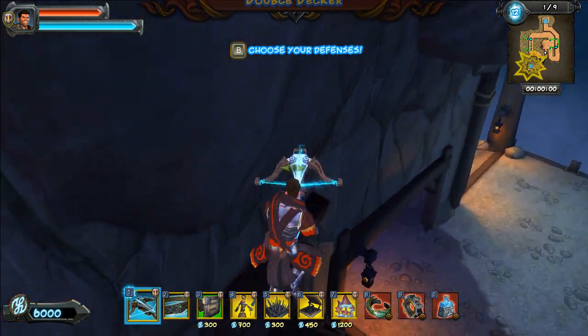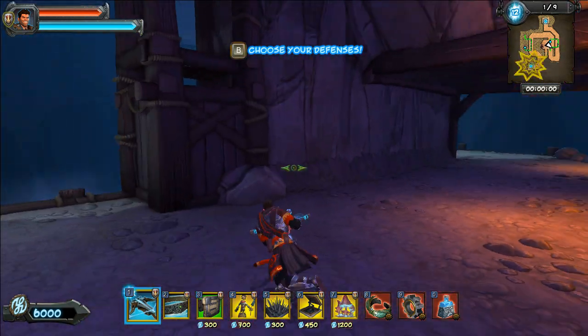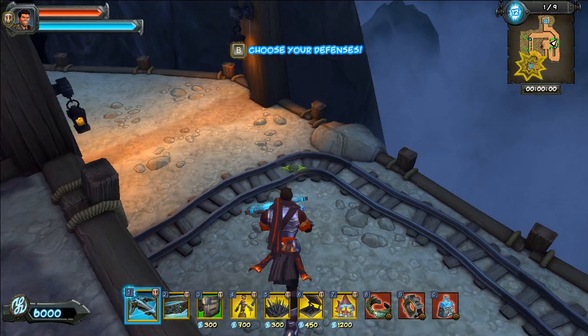Well hey there everybody, this is Stabby Narwhal. We're playing Double Decker. This is the second map of the first DLC, Fire and Water.